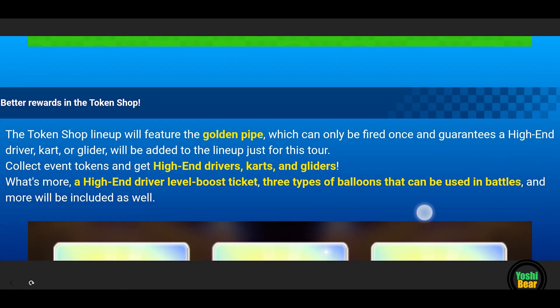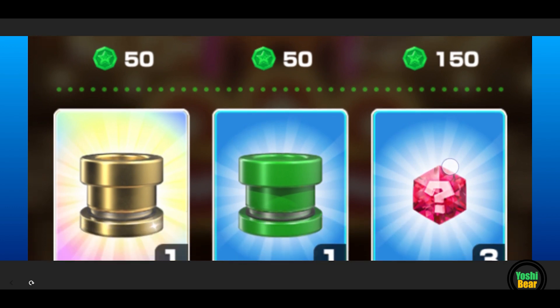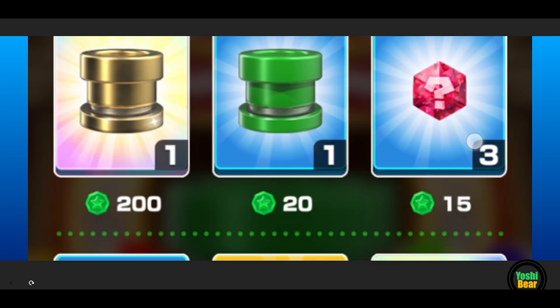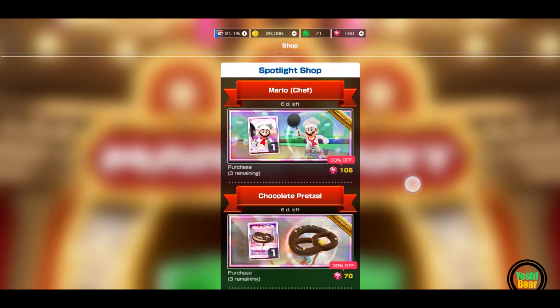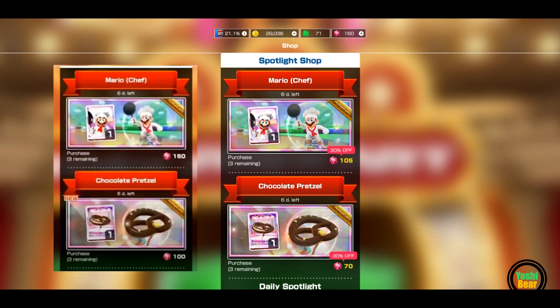It's in a different language — Spanish — which is weird. And yeah, even the token shop is exactly the same thing as last year, got the same balloon. So instead of 300 coins, we're going to get 1,000 for all of this, so it's 3,000 total. And as well as the spotlight, these are on sale. Last year they didn't have any sales — Mario Chef at 150 rubies and the chocolate pretzel was at 100 rubies, so now it's on sale, which is a good thing.